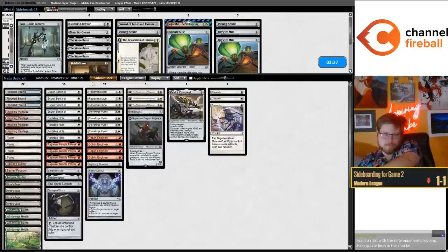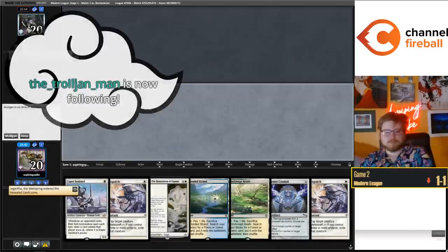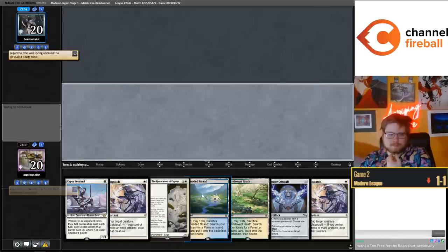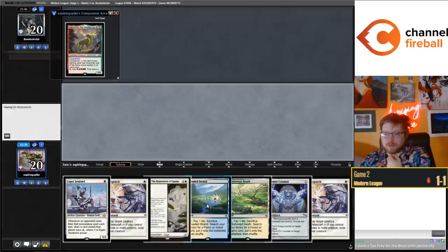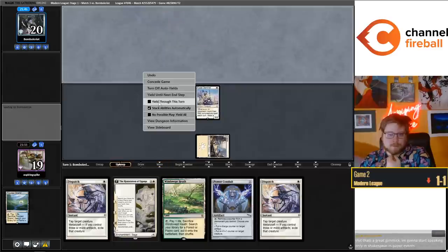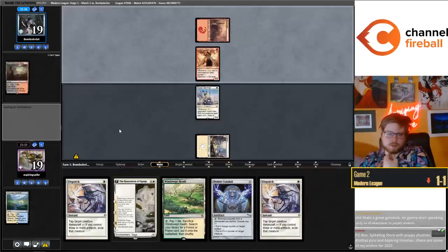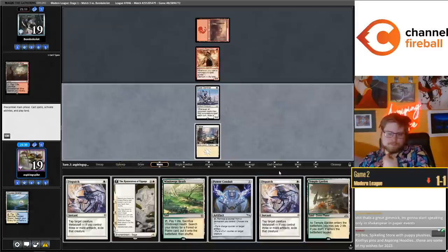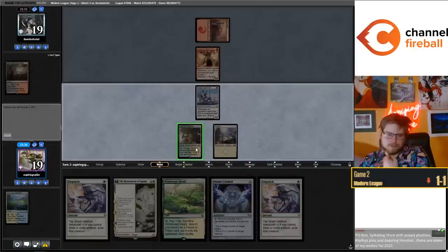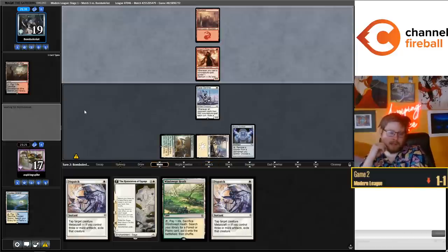The deck is very Dragon Engine-focused - I don't know if we can actually cut it. Maybe the fourth Restoration is kind of slow in this matchup. On the mulligan to six, we have Power Conduit, Restoration, turn one Esper Sentinel on the play - lots to like. Another turn one Channeler - can't bolt really. Being punished for our mana base. I think I have to play Power Conduit this turn - I don't have any red cards in my hand, it's possible I don't want to shock here. Let's see what they do.